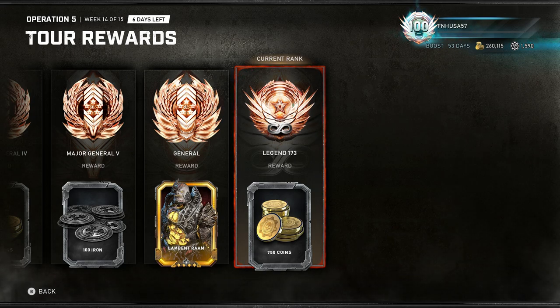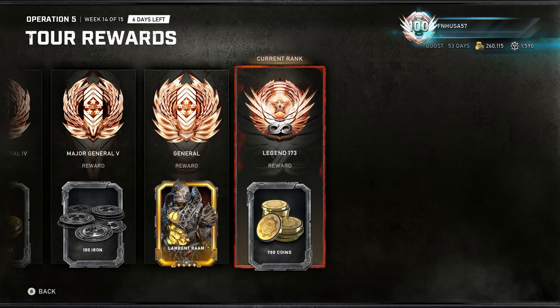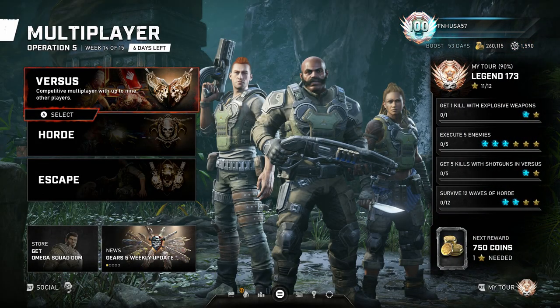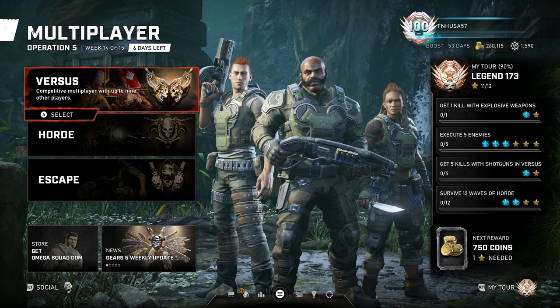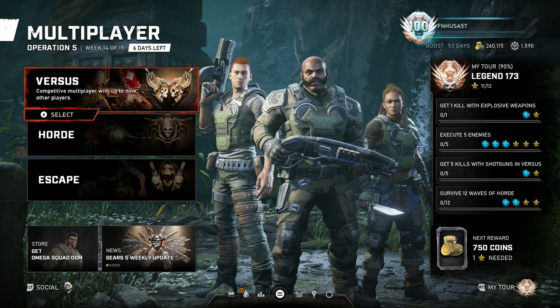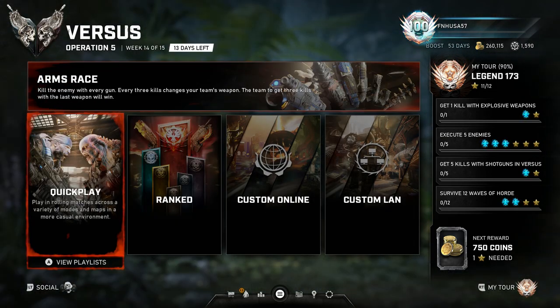If you're a fairly hardcore player, you're probably going to end up at at least Legend Level 100 as long as you've had boost and played on the free boost weekends. If we figure an average of Legend Level 100 per operation times 750 coins, that is an additional 75,000 coins right there just from Legend Level alone. If that wasn't enough to explain the ease of getting coins, let's move on to the second largest bracket of coins. PvP is the second largest source for Gears coins.